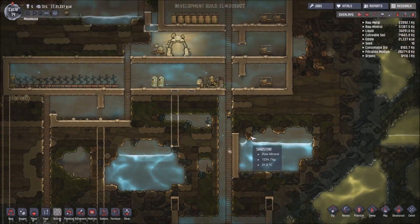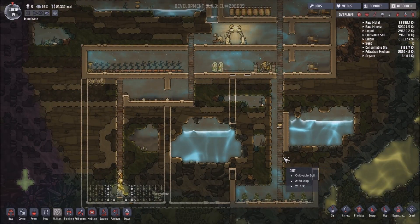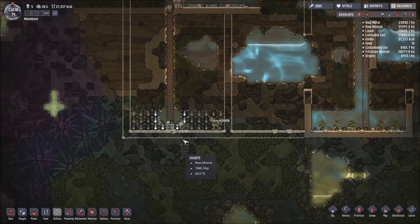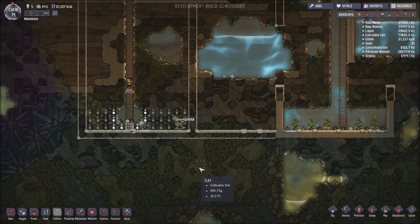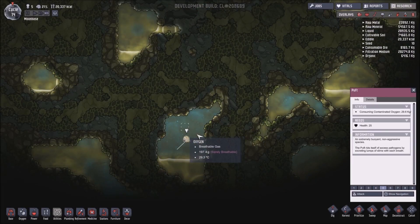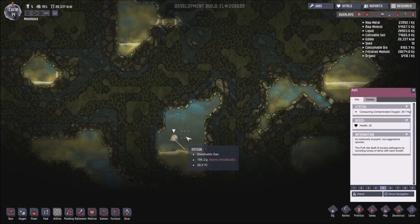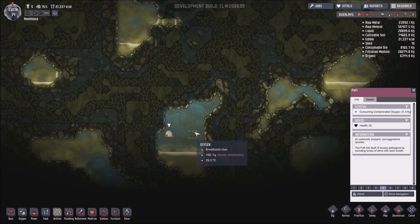On the whole I think we're moving quite well with this base — we're getting it set up. There's quite a nice amount of slime down here. There's a puff! So there are creatures in this game, there is combat as well and things like that. But a puff is a non-aggressive entity in the game.